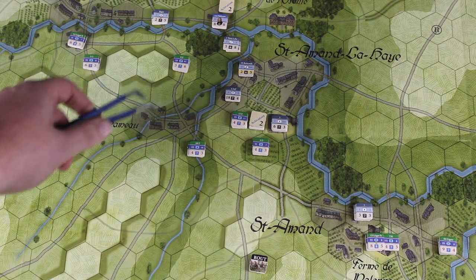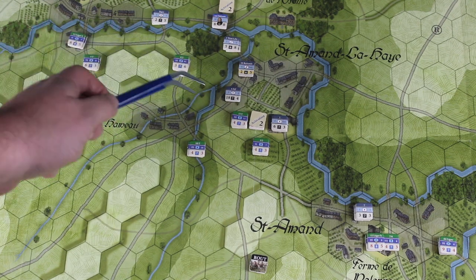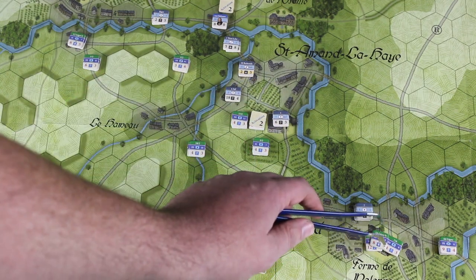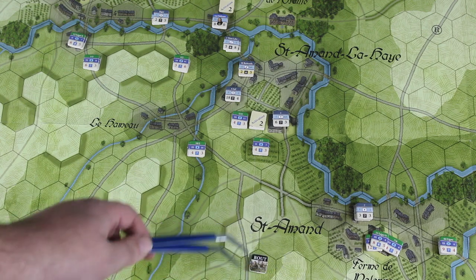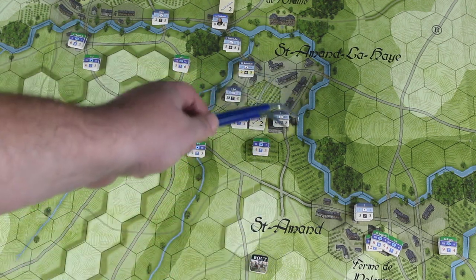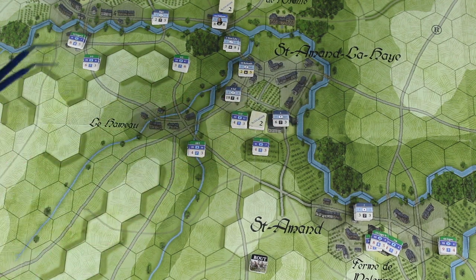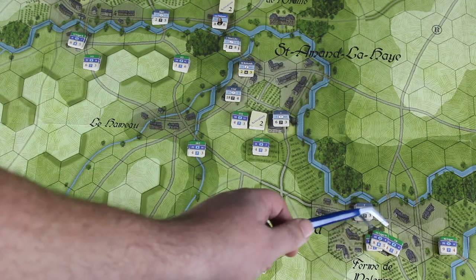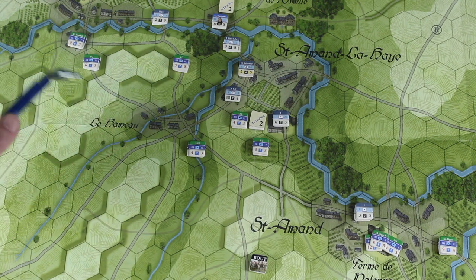By the end of the second turn, the French were able to secure this crossroads here, which whilst not an objective opens up a lot of opportunities. They were not able to secure this hex here, but they did secure this area. They did lose quite a few units routing away from this very hard-fought area. Conversely, they made some progress towards the top. The Prussians held on and defended everything apart from this area, and decided not to bring any reinforcements in that turn, though they probably will in turn three.